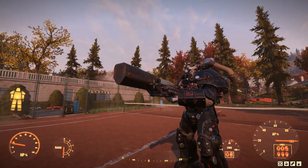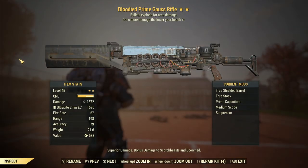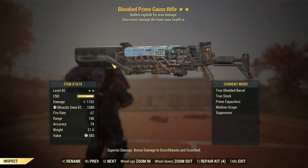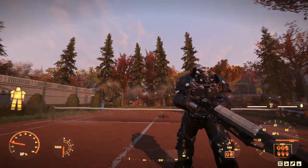Against these squishy ghouls, we'll have no trouble. We dropped a Stealth Boy Mark III. Against these guys you don't need to charge it up because they're weak and squishy anyway, and we've already got enough of that bloody damage to make this thing work. Taking a look at the damage now — 1,572. That is definitely what you want out of a Gauss Rifle. And since we're not firing all that much either, the condition bar is going to go down pretty slowly, despite it not being buffed by anything like Gunsmith, which is damn solid indeed.